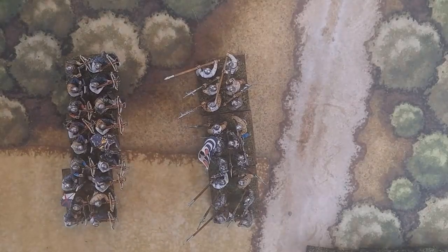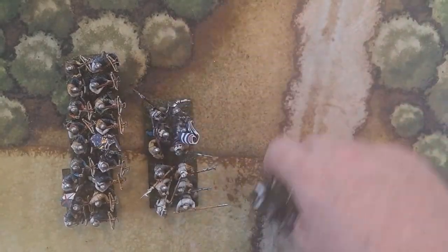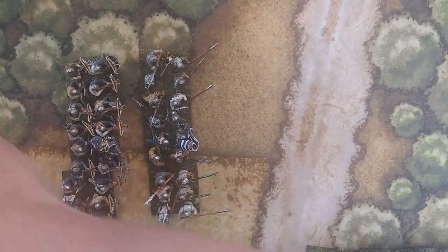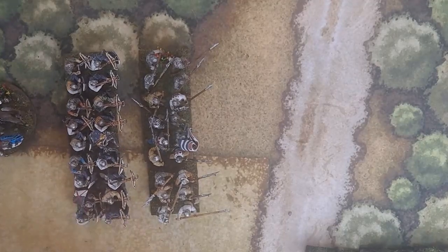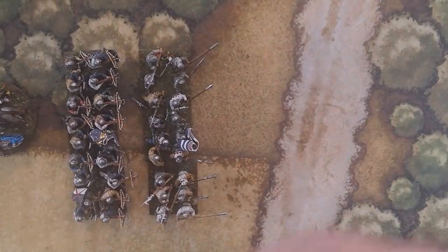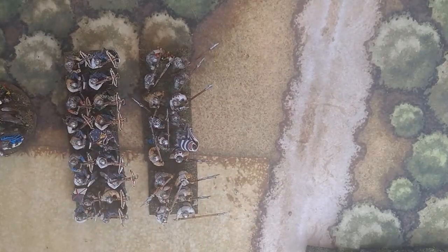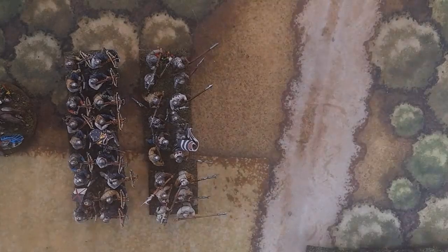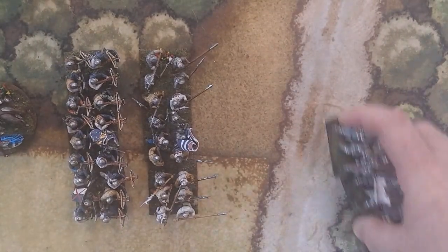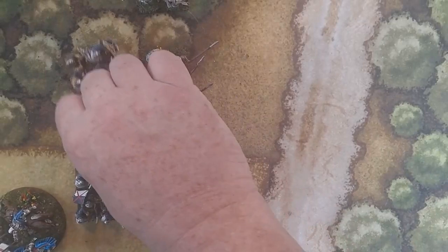The order of orders matters. For movement, say you have two units in the same division. The distance the general is from his units is important, and the distance between units in the division matters too. The farther away the leader is from a unit, the harder commands are — minus one to leadership for every six inches away. You want to keep your generals close.